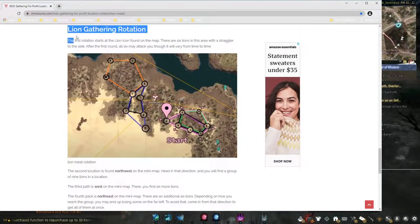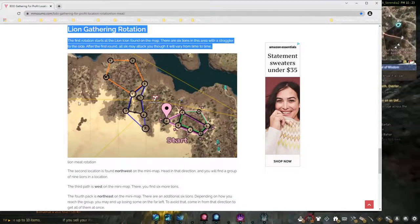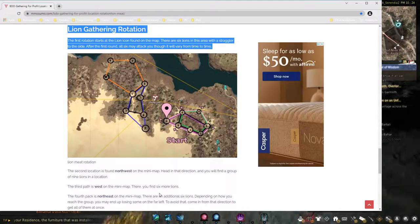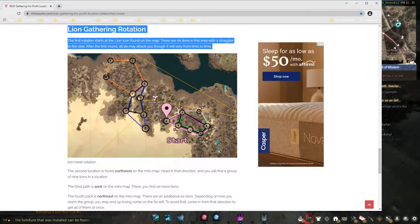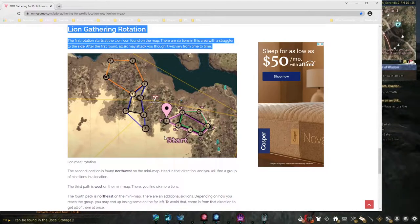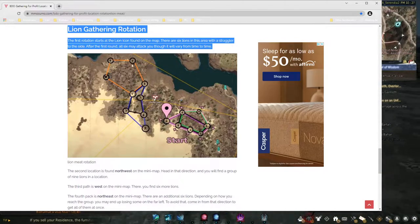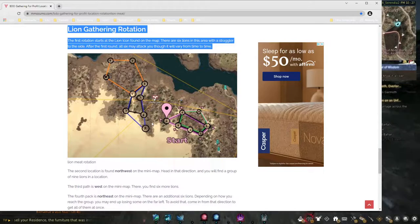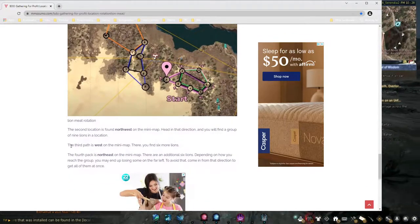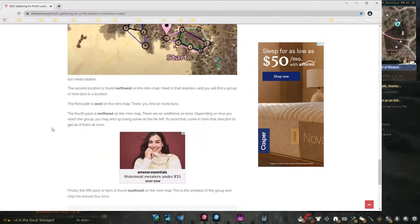Here is why I bring this up — these are the rotations. You can go here and read this, but you've got one main rotation right on where the little lion icon is, and then a couple of secondary rotations further north and to the west. It's going to take a little bit for me to ride over there, so I'll just kind of scroll through this — and that's all they have on there.